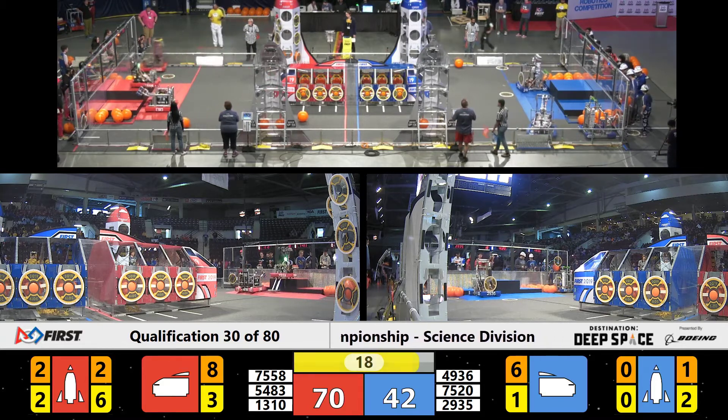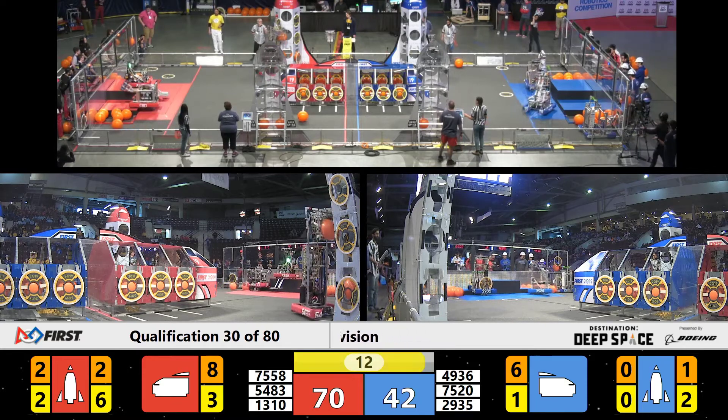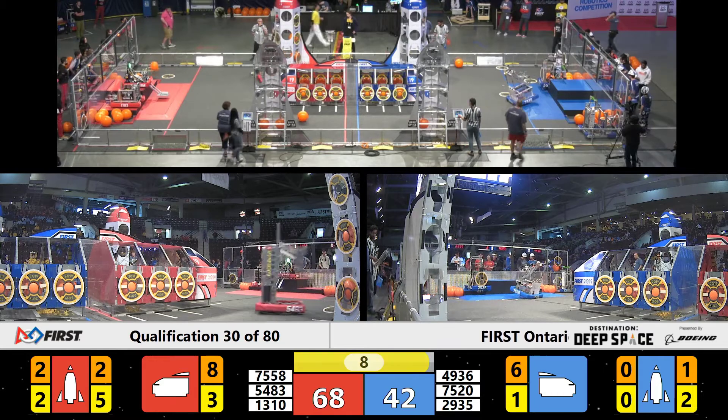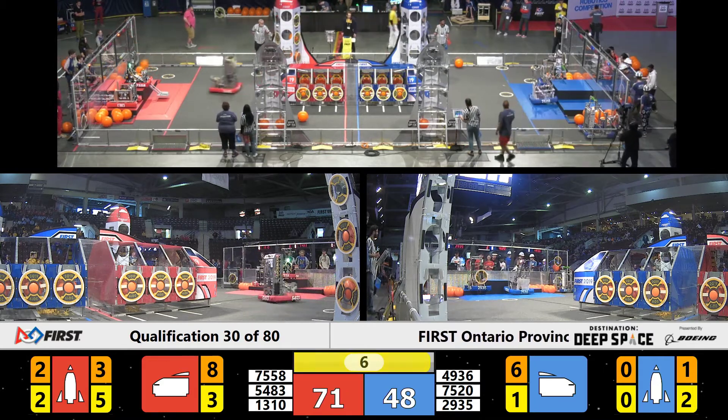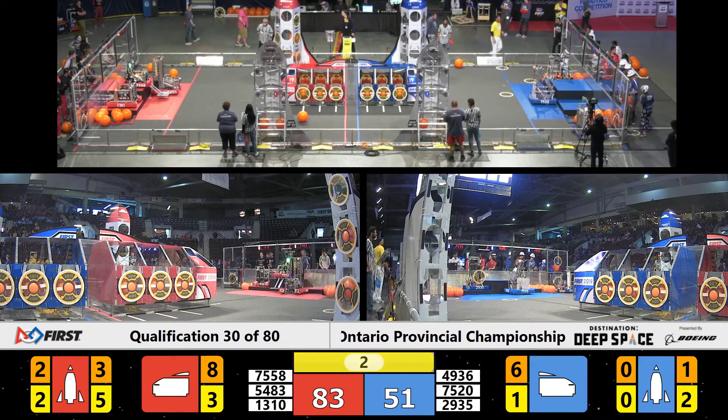Under 20 seconds. 75, 58 makes the assault on that third tier. Team 13, 10 is moving up on the second tier. 54, 83 of the Red Alliance is still planting that off. 8 more seconds. Red Alliance 71, Blue Alliance 58. 75, 20 is up. 29, 35 is up.